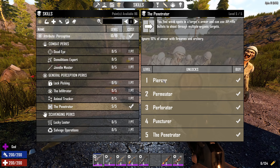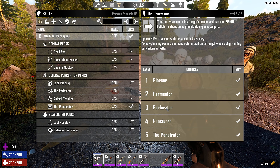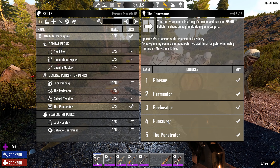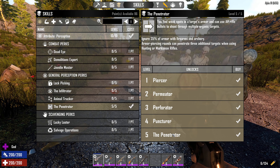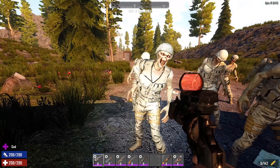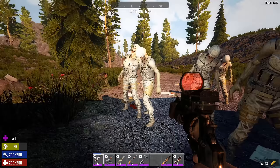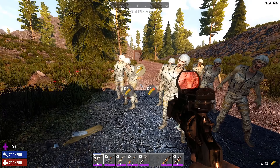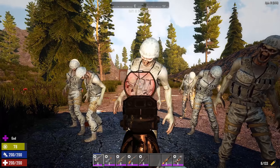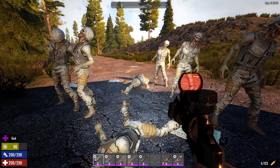Under the perception skill tree there's the Penetrator perk, which also impacts this. At level 1 you ignore 10% of armor, level 2 ignores 20%. On level 3 you ignore 30%, and armor piercing rounds can penetrate an additional target when using a hunting or marksman rifle. Level 4 goes up to 35% and can penetrate two targets. Level 5 allows three extra targets. With a regular magnum round — shooting straight through a line — nothing penetrated. With a regular round it will never penetrate.